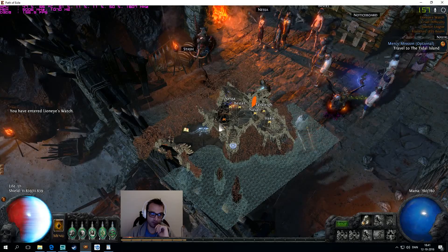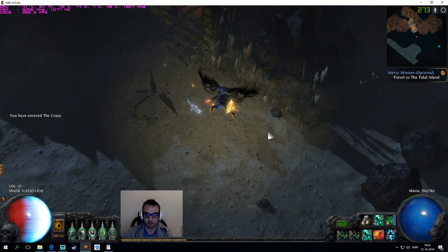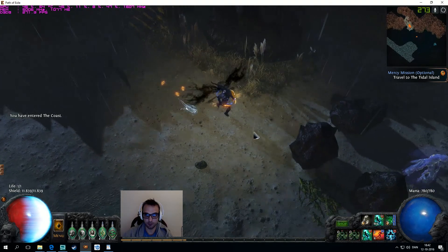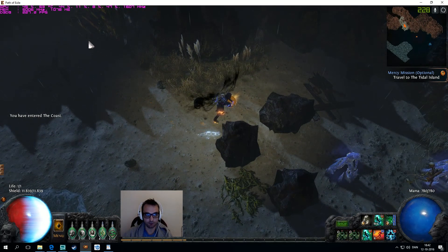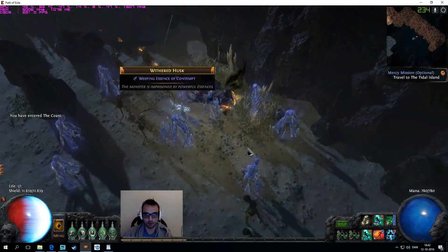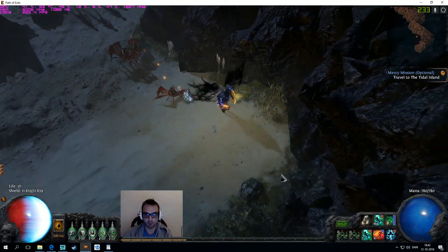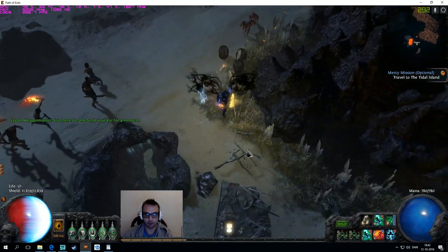That's basically it for the first zone. Next up we have the Coast. The Coast is a bit more confusing than the Twilight Strand, but it's not really a problem usually. If you just follow a path that's pretty linear, you can pretty much just follow the zone wall if that's what you want to do.